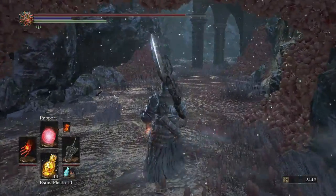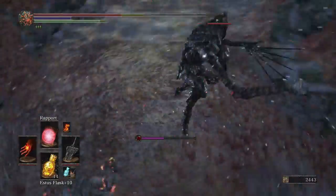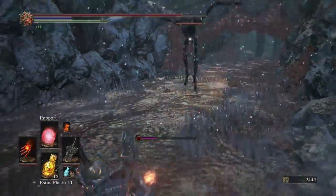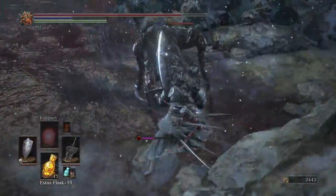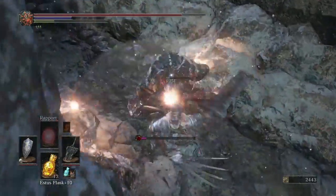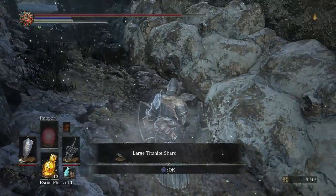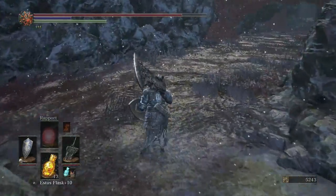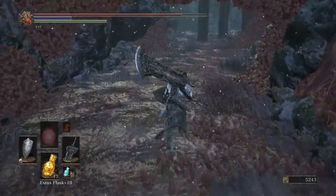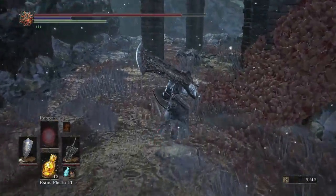I'm going to try to throw a Rapport on and we'll see what happens — these are very tricky guys. They have crow talon weapons which cause bleed. Well, he wasn't too bad — made me use a flask. The Rapport didn't work; he got onto me too quickly and interrupted the spell, so I wasn't able to charm him into being my ally.